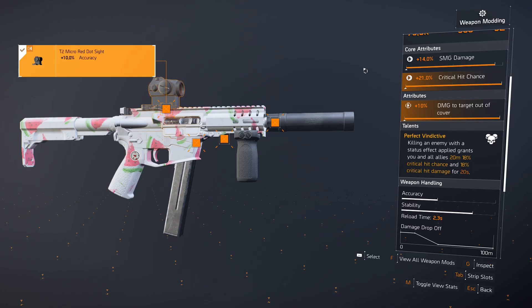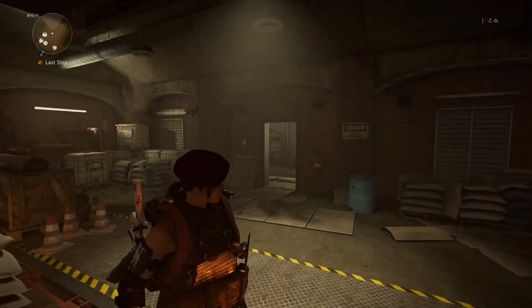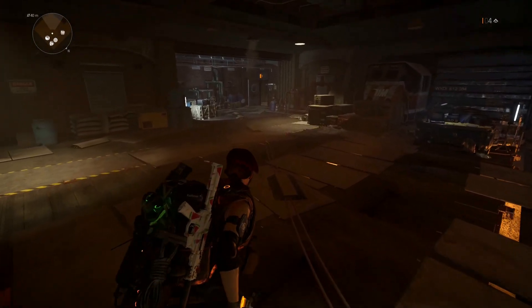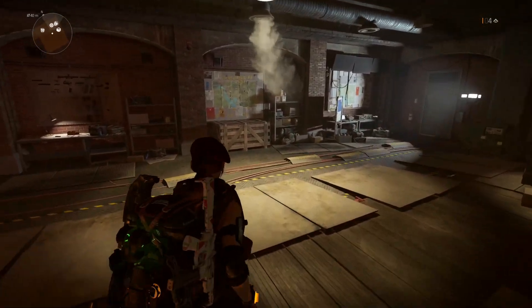Hey, what's up guys, it's Yeti here. Today we'll be talking about the SMG named the Grudge — I'll show you what it does, how to mod it, and how to get it. First of all, how do we get this gun? This gun is dropped by the last boss of the DLC. You probably know who that is, but I won't say the name in case of spoilers. You get this guaranteed.